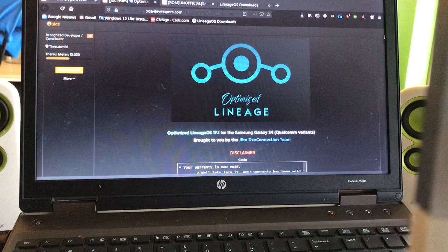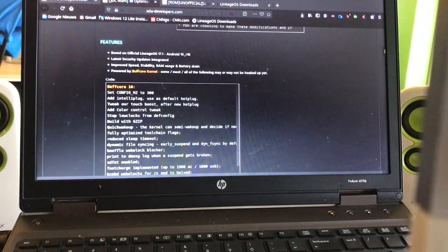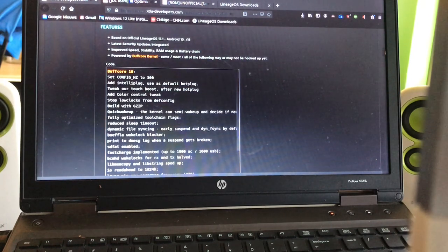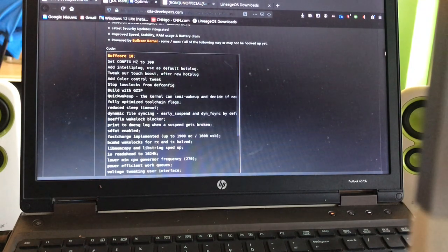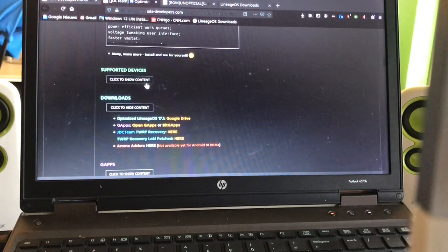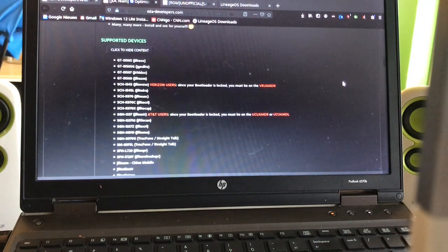This is the site you'll see when you follow the link. It says: based on official LineageOS 17.1 Android 10 R18, latest security updates integrated, improved speed, stability, RAM usage, and battery drain. So maybe even game players will have more fun thanks to this update. Now let me show you which phones are supported.